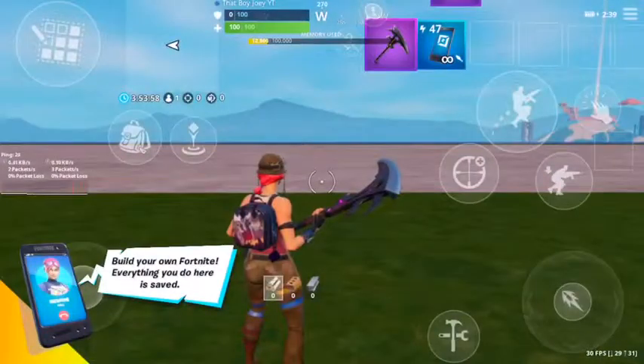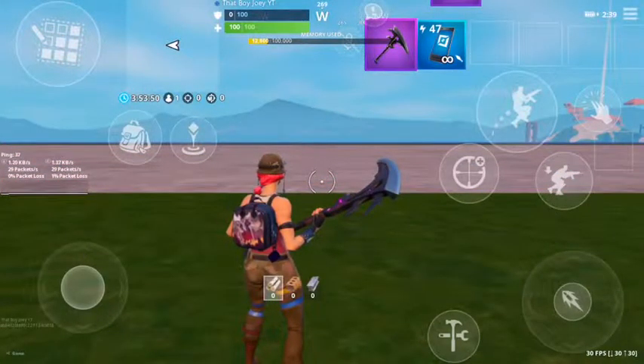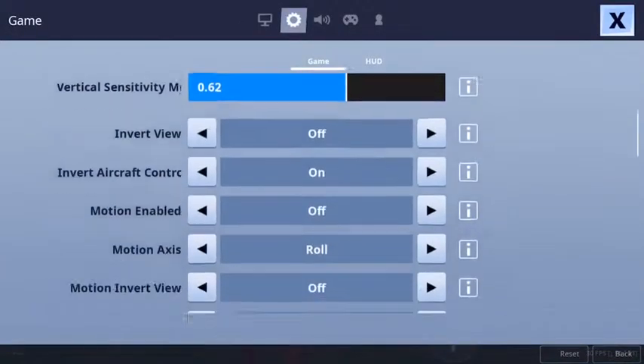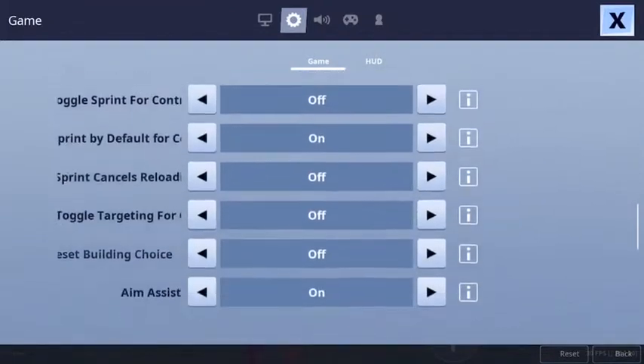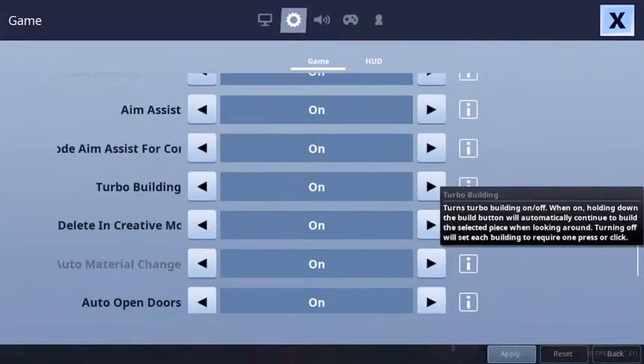Alright guys, so I'm going to be showing you guys how to do a four-layer ramp rush. The first thing you're going to want to do is turn on turbo build. You go to settings, then scroll down all the way until you see turbo build, and turn that on. It's going to be right around aim assist, and you've got to turn that on.